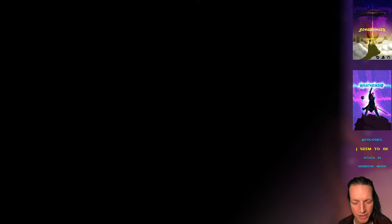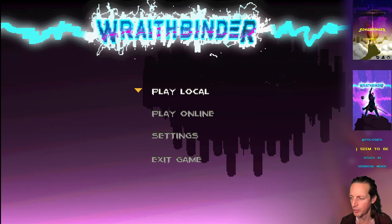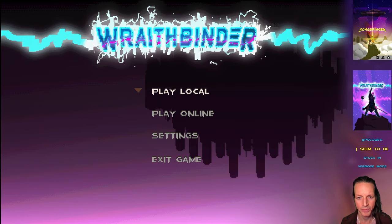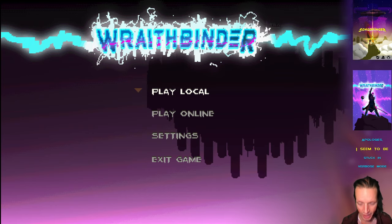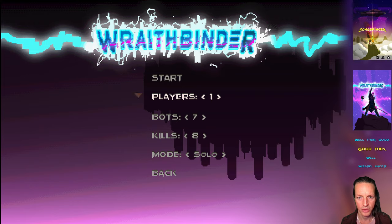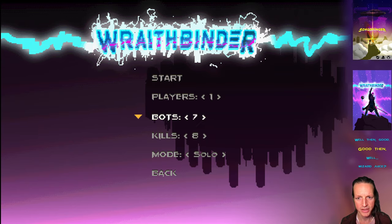We can do a four-player split screen, and one of the new things I've been working on is pressing a button to actually join the match. Just like you'd expect from any couch co-op game, when you're playing local in Wraith Binder you'll be in couch co-op mode. You can set the number of players up to four for split screen, and you can also set the number of bots.